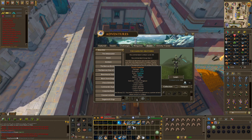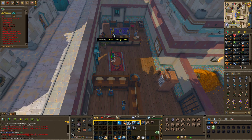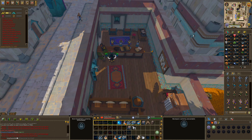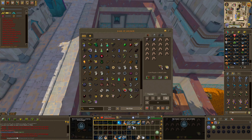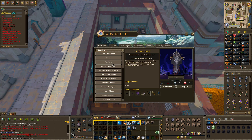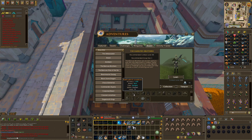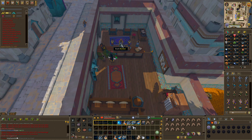Some of the things they drop are chaos runes, blood runes, mind runes, death runes, Barrows totems, and bolt racks. They all have special armor, a corruption sigil, and the 35 million Amulet of the Forsaken.